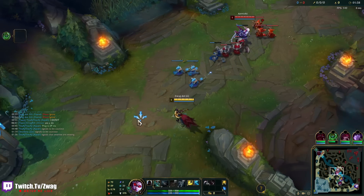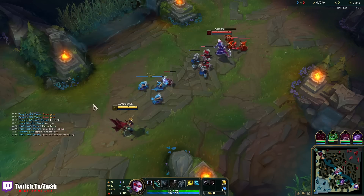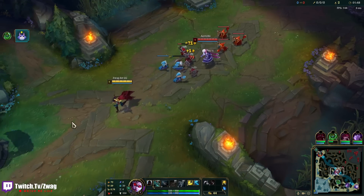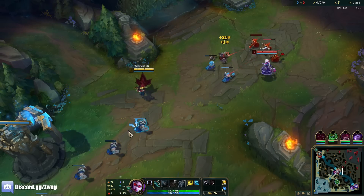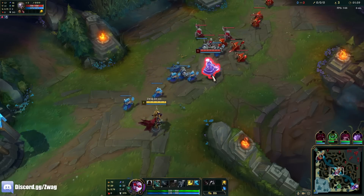I may build a Nashor's Tooth just because it gives like 50% attack speed, but we'll see. I don't want to push - they have Shaco. Shaco likes to do red buff and then just gank a lane. Usually they've been going bot though, but my bot lane is not pushed out so he may stop by mid or top. Also they have double ignite - I started with a Cloth, so I need to play extra safe.